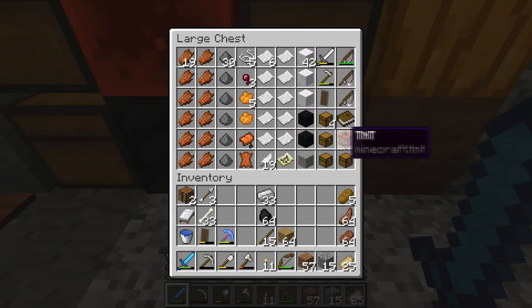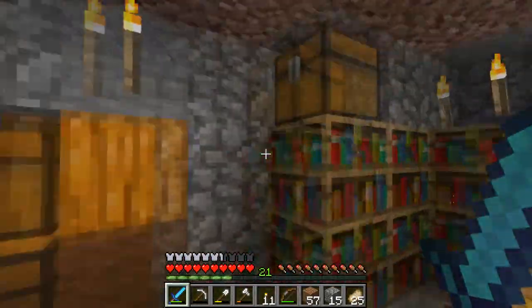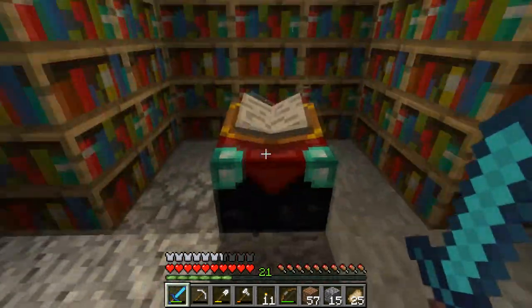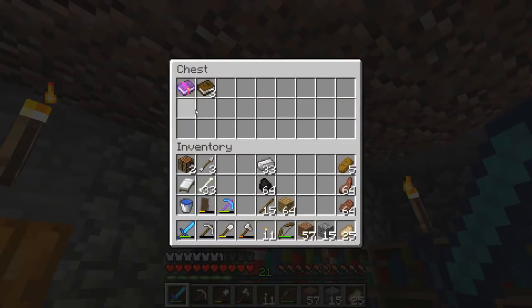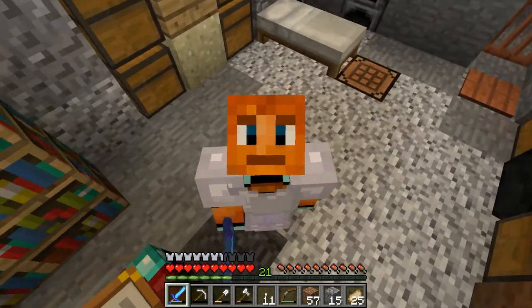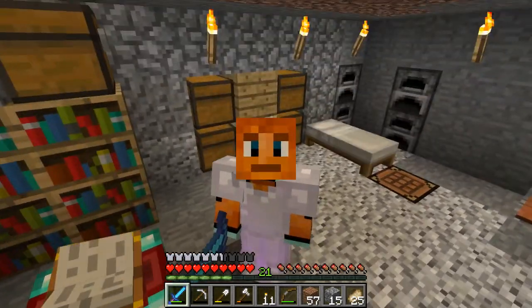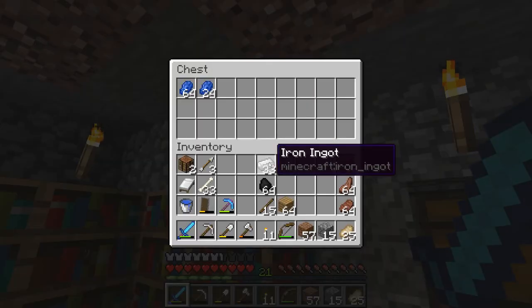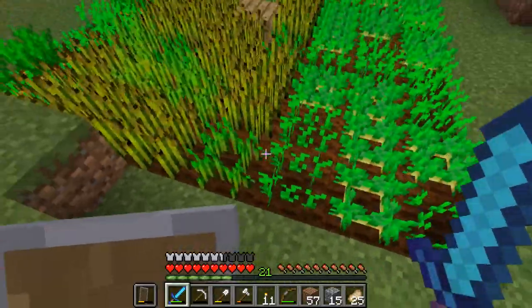Here's the rest of the items - some mob drops, paper, wool, some tools, and that TNT we found in a chest. Over here we have an enchanting table with the full bookshelf setup, an anvil, and I have a Sharpness 3 and Respiration 2 enchanted book. If I had a helmet I would attach it so we could breathe underwater better, but we don't, so we'll probably make another helmet at some point.